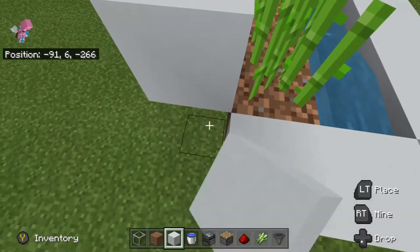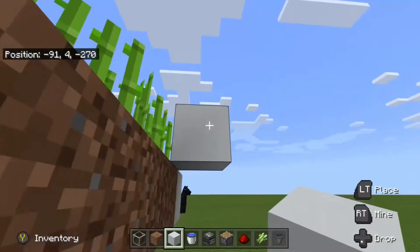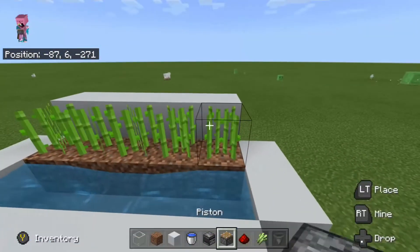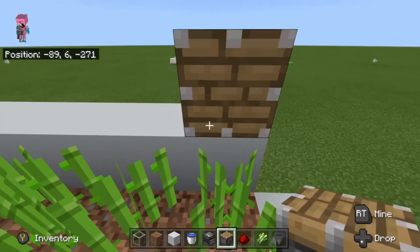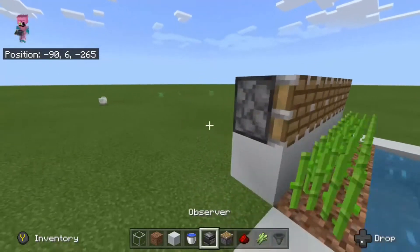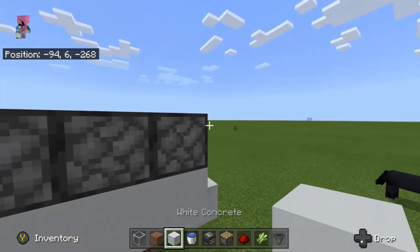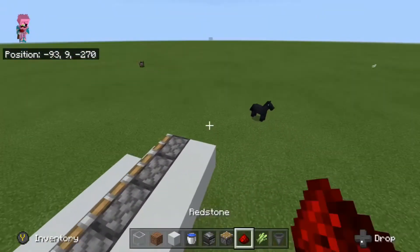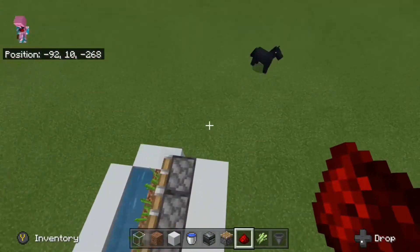Then you're gonna build one up like this. Then build a cross on the back of all the sugar cane. Then you wanna get your pistons in place — all of them like this. Then get your blocks in place, five on the back of the pistons, then put your five redstone up here.